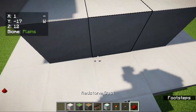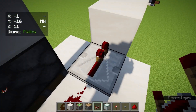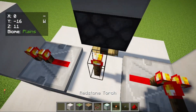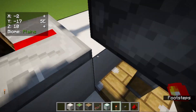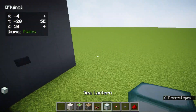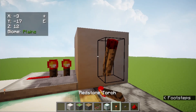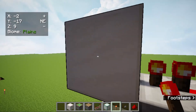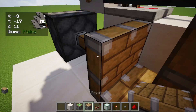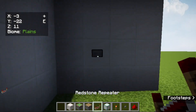Place redstone dust like this, then a repeater here. Place a redstone torch here so that the piston is activated. Then place a sea lantern here, a piston here, a redstone torch here, another redstone torch here, and a normal piston again — and in the middle you have a sticky piston. Now let's see if it works.